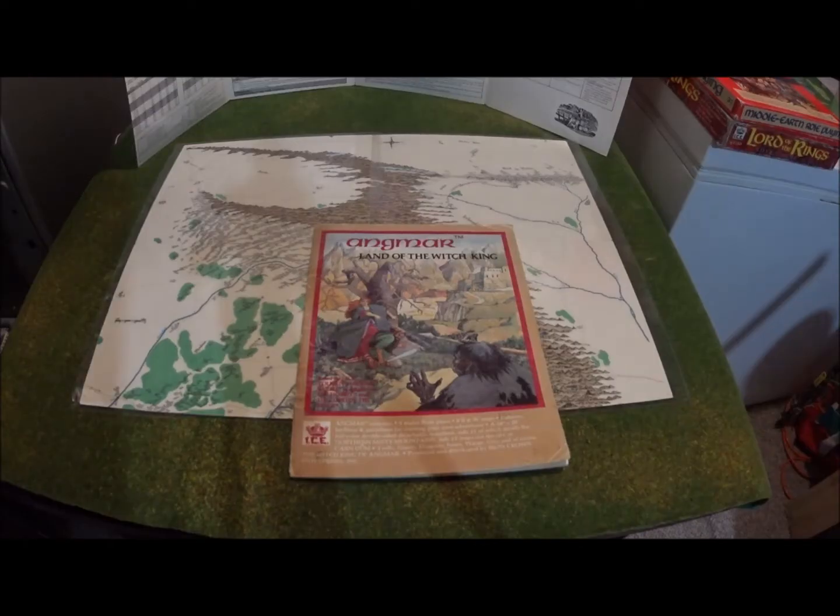Hi, Roman Dassel here with another look at one of the Middle-earth role-playing game modules. This one is called Angmar, the Land of the Witch King. This was released in 1982 by Iron Crown Enterprises with permission from Tolkien Enterprises, which is from Berkeley, California. This came out in 1982 and was the first full campaign module that Iron Crown Enterprises released for the Middle-earth role-playing game.